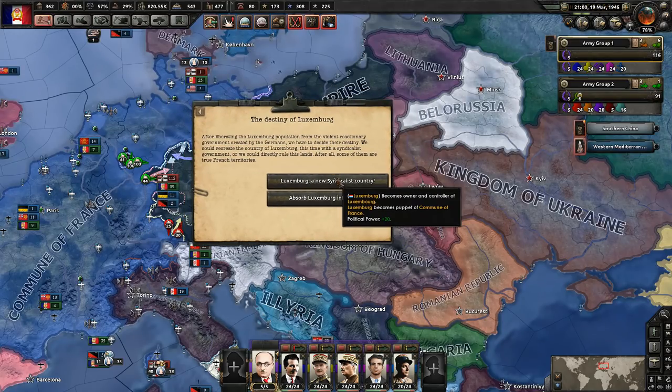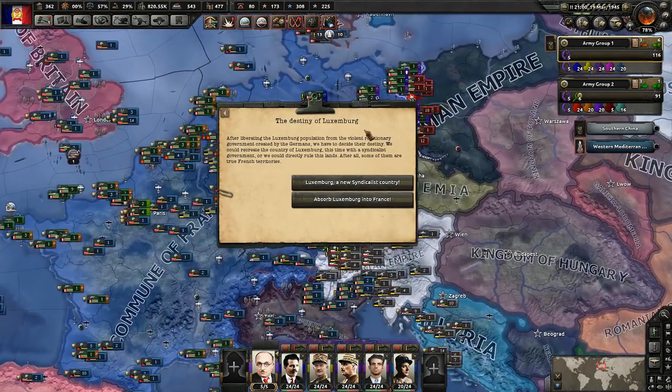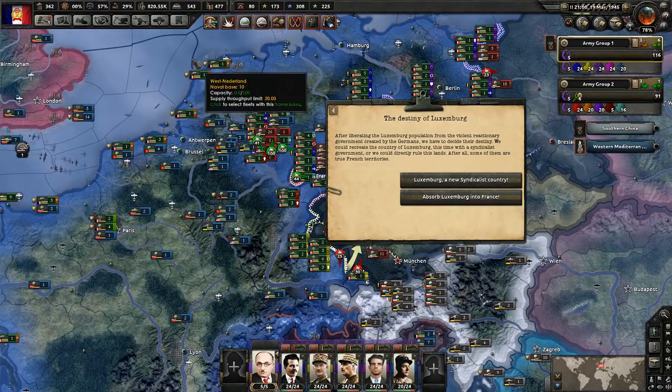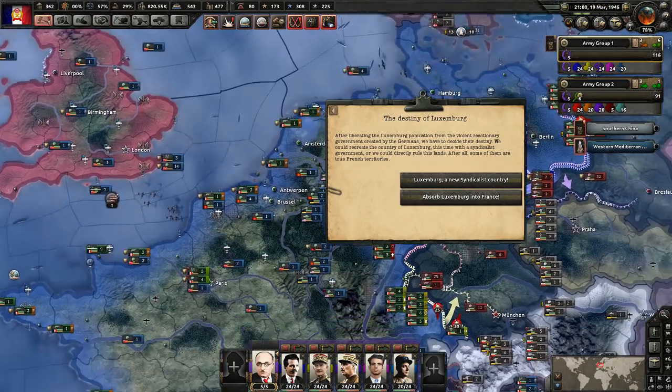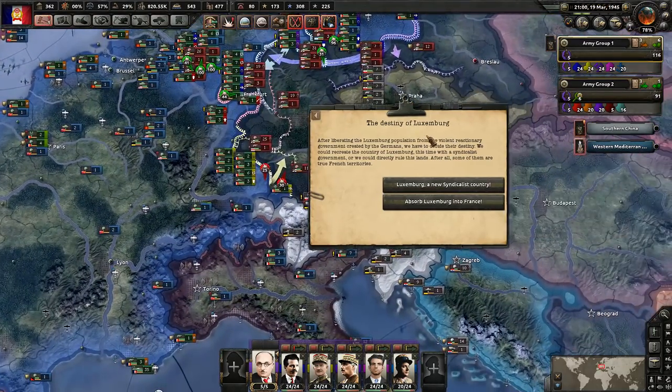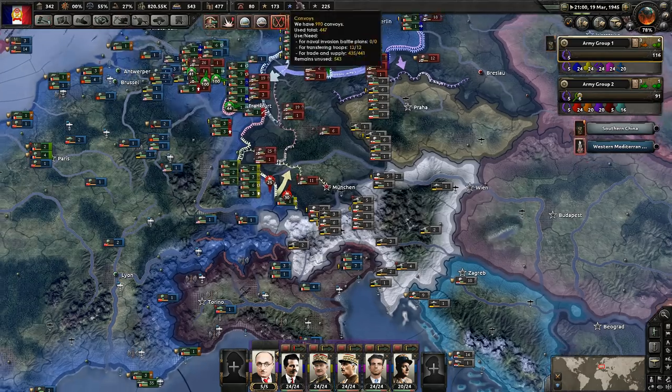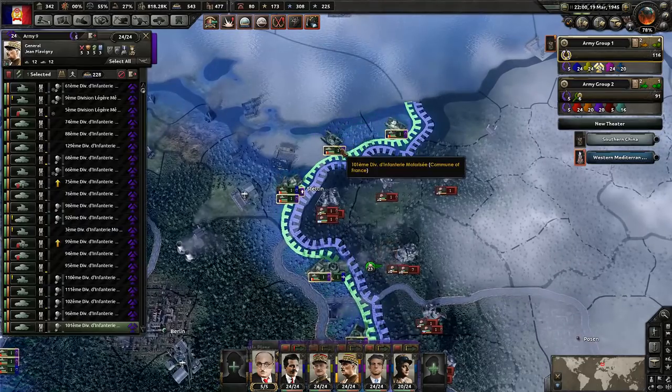Destiny of Luxembourg — we can release them already if we wanted to. Luxembourg, a new syndicalist country. I don't want to hurt our war support any further because you can already see it's affecting manpower extensively. But at the same time, I don't like the idea of releasing this little tiny one-province country. So let's just annex them — it's fine. I know it's going to affect us, but it's okay.